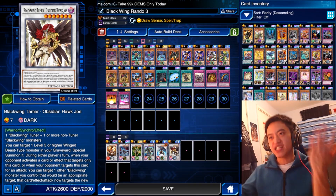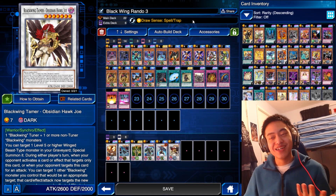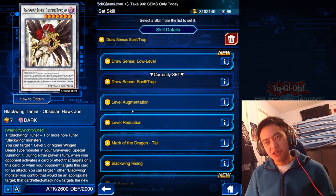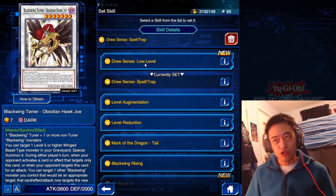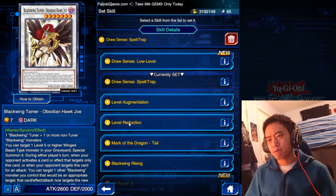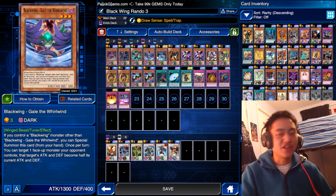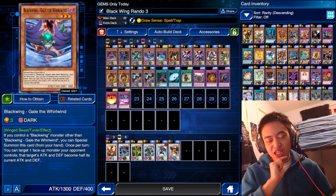So that's all we have for our Blackwing deck. In terms of skills, this deck is pretty beefed up already, but if you do need skills maybe some level reduction or augmentation skills would be great — I believe it's on the majority of every 5D's character. Draw Sense Low Level would help if you can't get your low level cards. The deck's pretty good. Anyways, if you found the video useful give it a like and subscribe to the channel for a few more Yu-Gi-Oh decks that I'll be pulling out soon. Thank you for watching and I shall see you guys later.